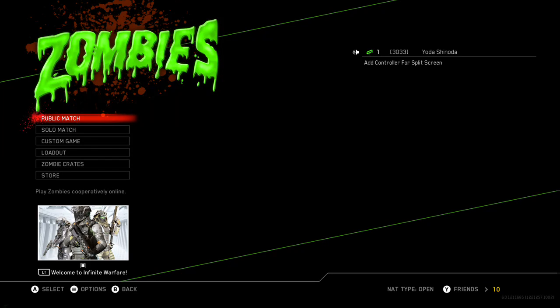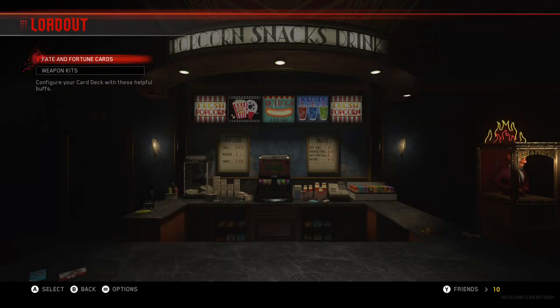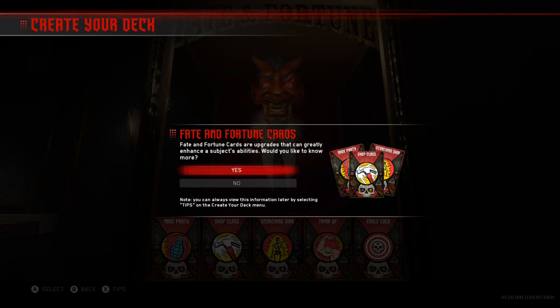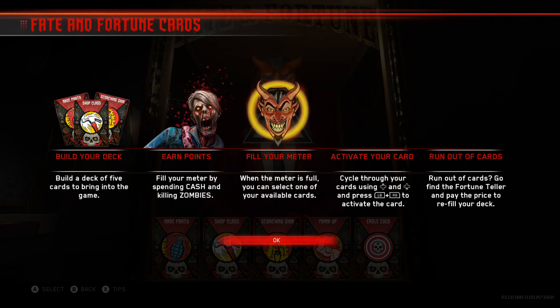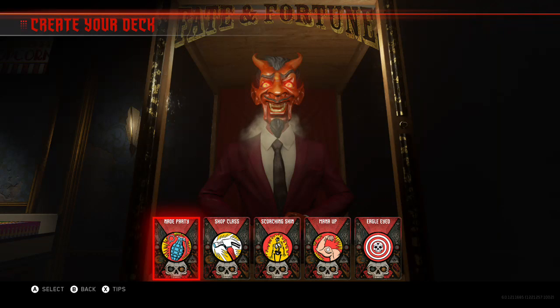Into Zombies — you've got Public Match, Solo Match, Custom Game, Loadout, Zombie Crates, and Store. Under Loadout, Fate and Fortune Cards work like a deck of five cards you bring into the game — similar to Gobblegums from Black Ops 3 mixed with Titanfall's burn cards. You fill your meter by spending cash and killing zombies, then activate a card when the meter is full.